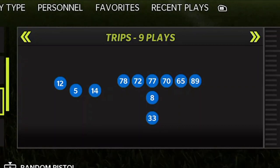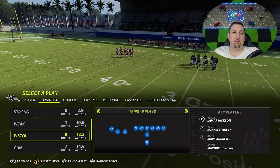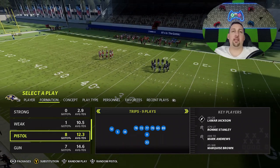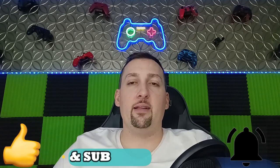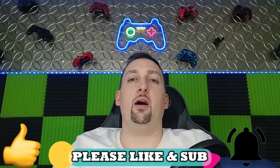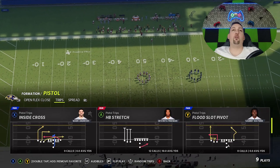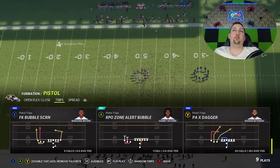The offensive formation is out of the Pistol Trips. I don't know if it's in a lot of different playbooks — I think it might be in the pistol formation — but the play I'm going to show you today is only in the Bills. If you guys want to see a full breakdown of this offense with run plays and pass plays at a future date, hit the like button and let me know in the comment section. For now, it's only going to be on my Patreon and my join community tab.